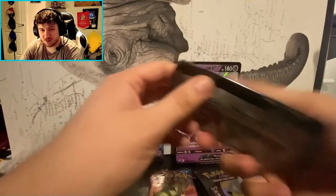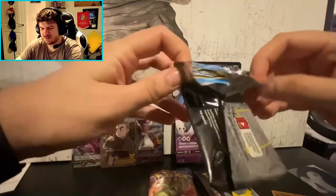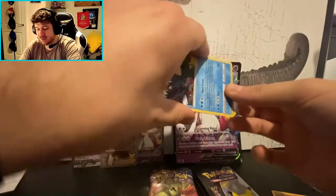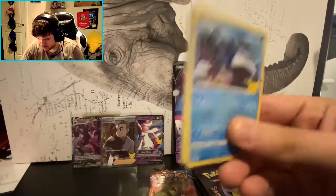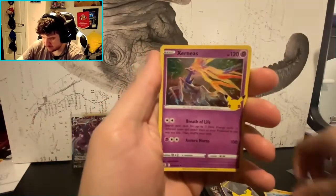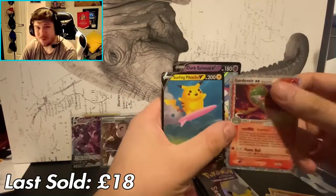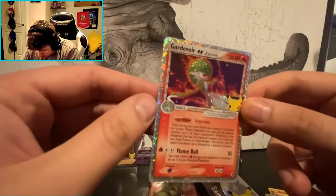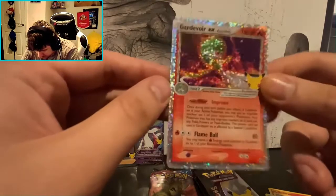Another pack from the mini tin. I think I've opened three or four mini tins and haven't had a single pull from the Celebrations subset yet. But I can see we have one in this pack — look at it shining through there! I hope it's a Reshiram. I already have the Zekrom, Xerneas, and — oh, God of War EX and Surfing Pikachu! Double banger pack! I do like that Groudon EX.